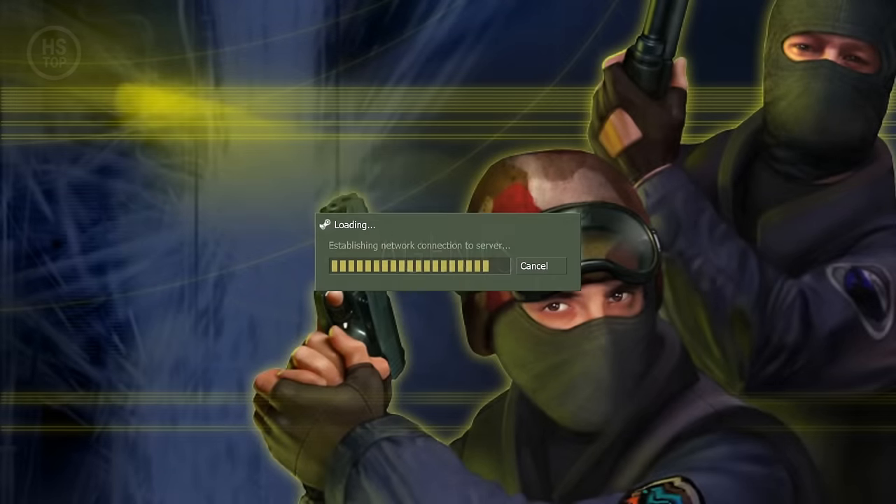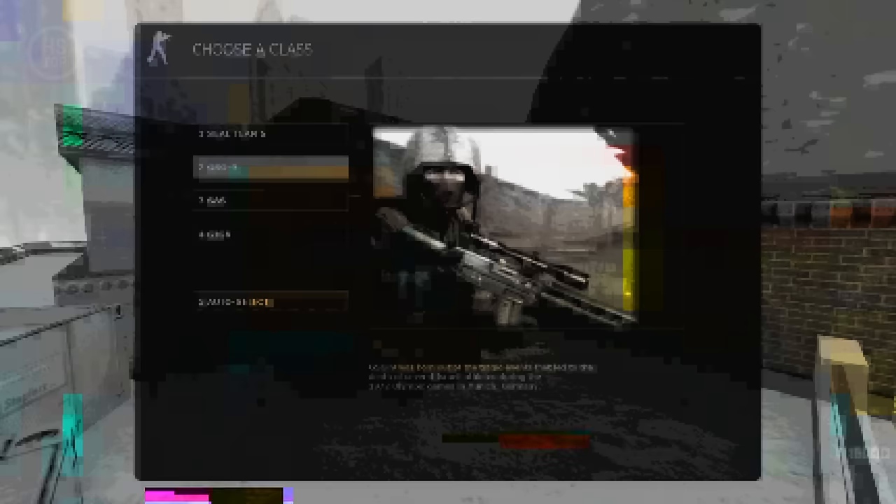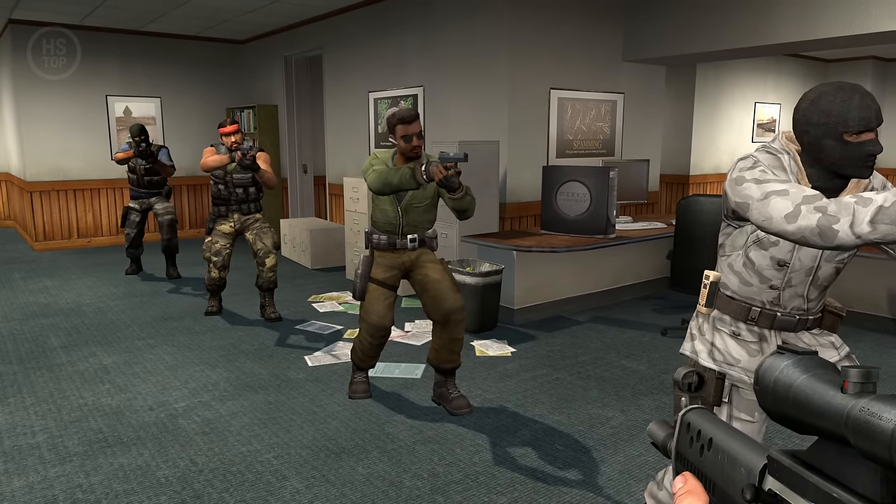In CS 1.6 you can choose from one of four character classes, and the same option is available in Source. But what about CS2?